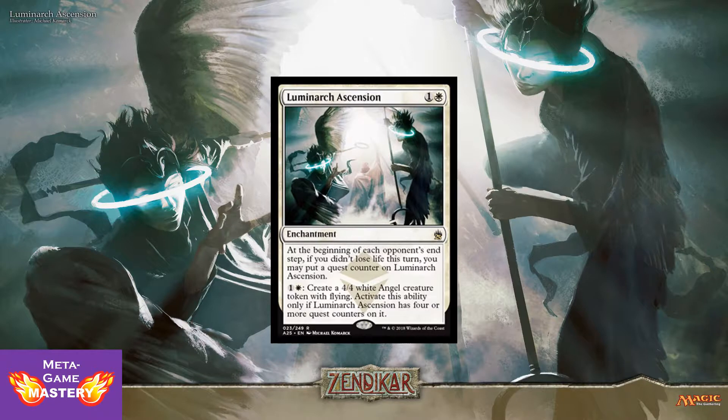Luminarch Ascension is the classic control kill condition. It's 2 CMC, 1 colorless and a white enchantment. At the beginning of each opponent's end step, if you didn't lose life this turn, you may put a quest counter on Luminarch Ascension. You can pay 1 colorless and a white to create a 4/4 white angel creature token with flying — activate this ability only if Luminarch Ascension has 4 or more quest counters on it. Super powerful card. In the same set as Snaring Bridge? And on top of that, this card is exceptionally good in Commander. Right now it's running about $8 each. There's going to be a little bit of a sale while this set's new and the market's saturated. Pick up your copies while they're cheap.